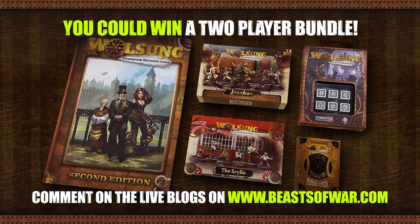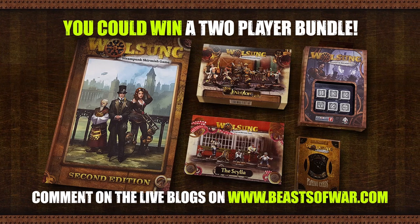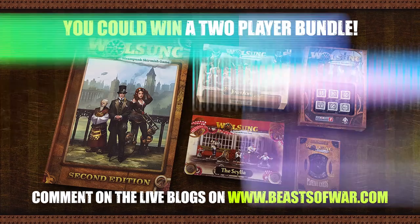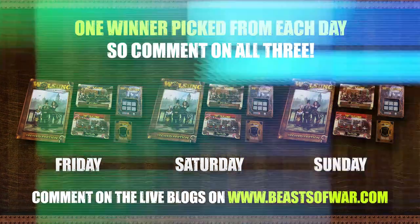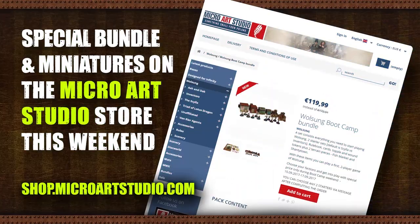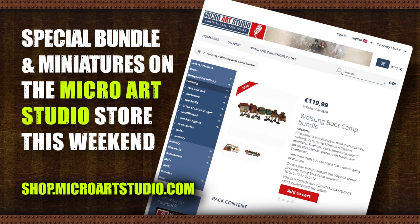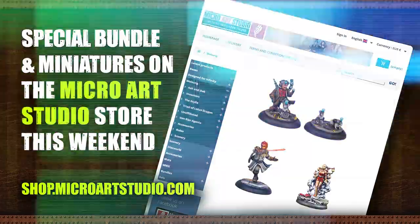Each day this weekend, we have a Volsung 2-player starter bundle up for grabs. These include the rules, the dice, the cards and two starter sets of your choice. Comment on each day of the live blog for your chance to win one of these three amazing bundles. And this weekend there are tons of deals on the MicroArt Studio web store, including a very special discounted Bootcamp 2-player bundle. There are also three exclusive miniatures up for pre-order, this weekend only.